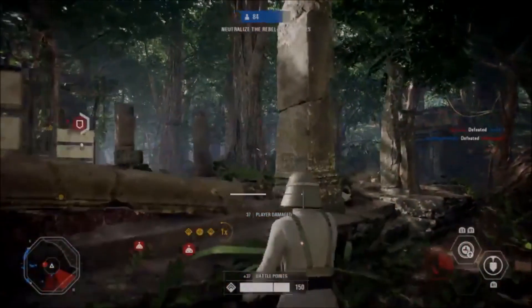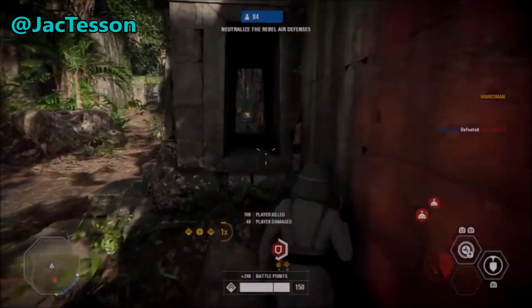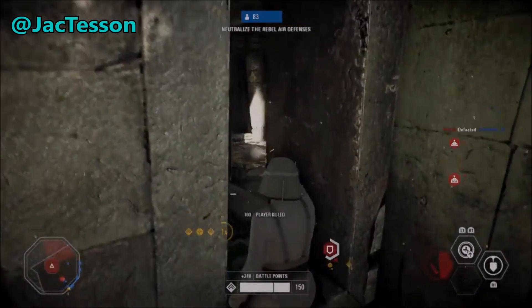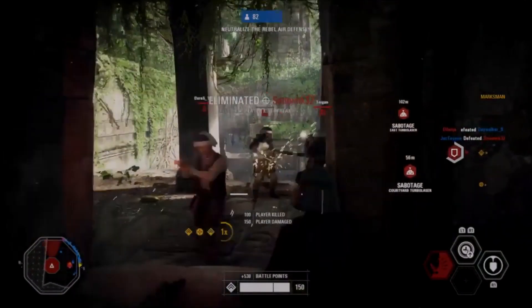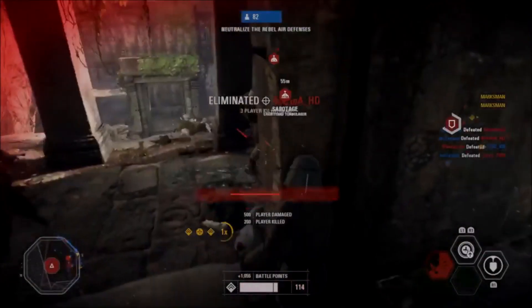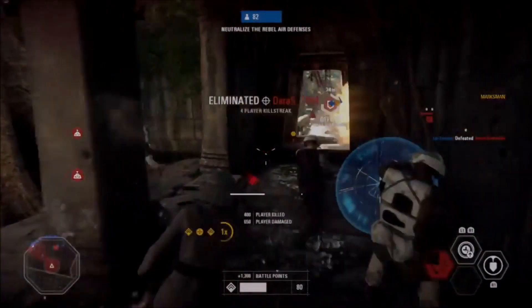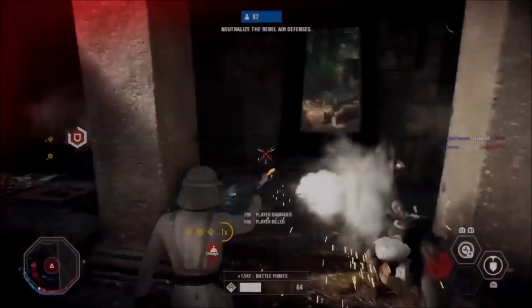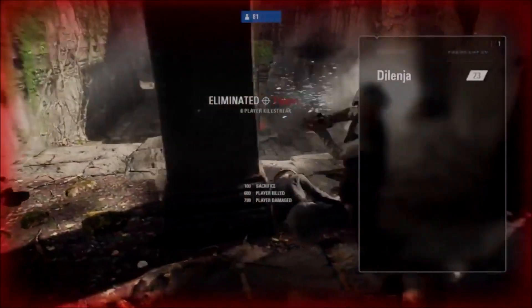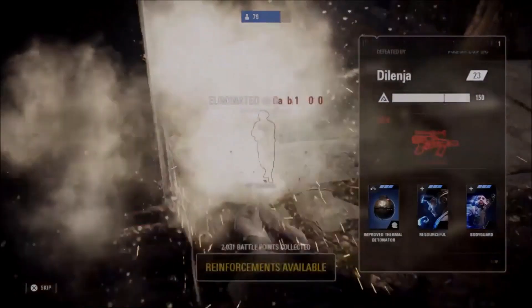Starting off at number 1, we have Jack Tessen with an awesome flank using the officer class on Yavin 4. He manages to creep up the side of the enemy team and take out 7 enemies before finally being brought down. Jack shows really great use of the blurg, placing every shot to perfection to avoid overheating his weapon. Really great infantry play — vote number 1 down in the comments if you want this to be the winner.